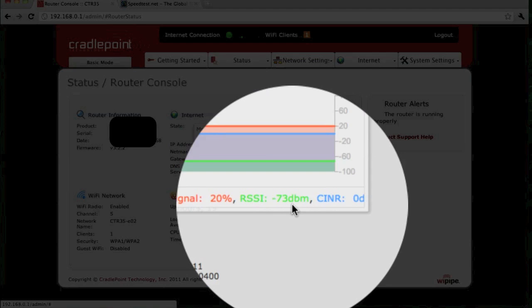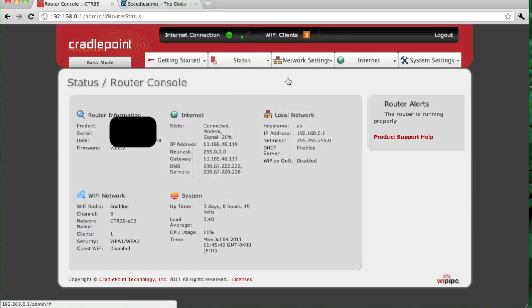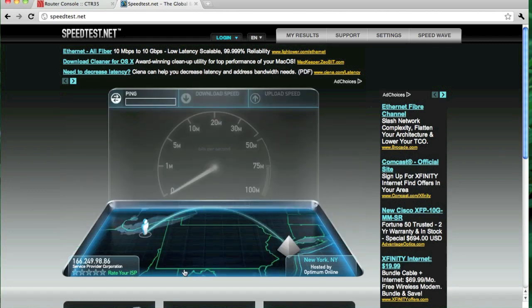It's not extremely good. We typically quote about negative 65 dB or below as the ideal range. Let's go over and take a look at the speed test. As you can see, I was just running a speed test and hit about not quite 13 down and not quite 6 up. So let's run a couple more quick tests — 97 millisecond ping.